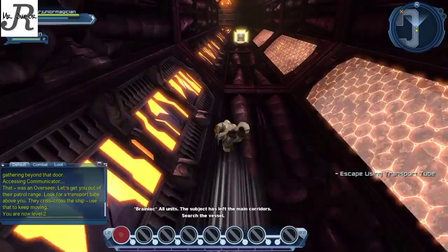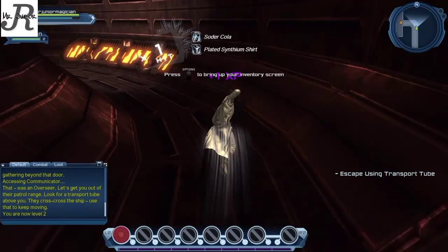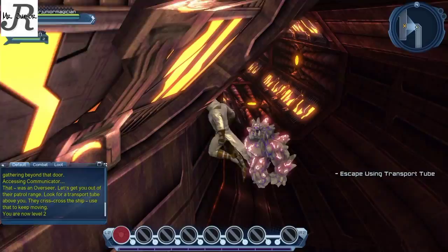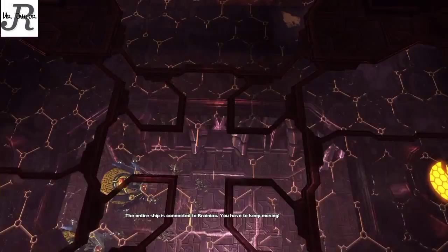Right now for the very first part we have to escape from the Brainiac ship. The entire ship is connected to Brainiac — you have to keep moving. The whole ship is looking for us and we're trying to get out.